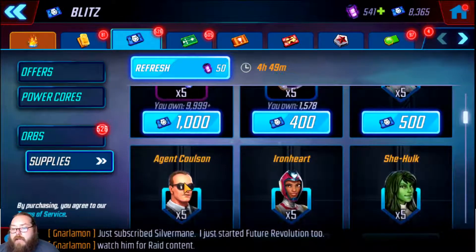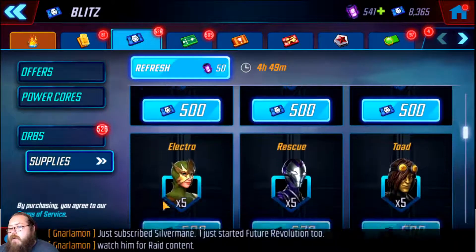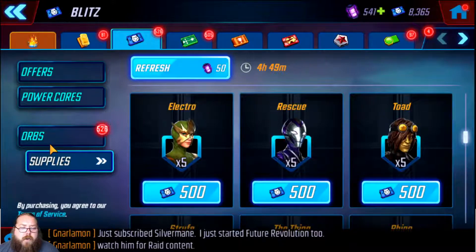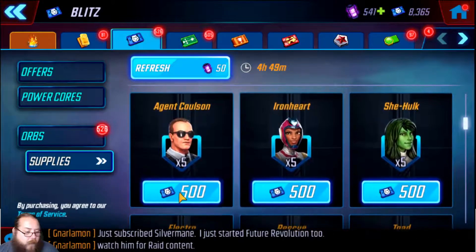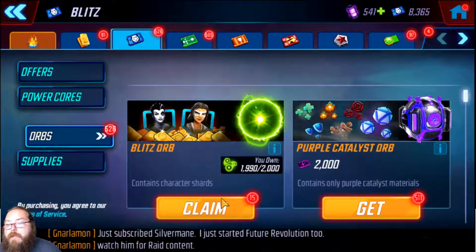You get too many of some characters from orbs — I only need a few more of certain ones, and She-Hulk. Everything else I have maxed, so orbs aren't great for me; I'm better off focus farming. The only good thing about orbs is you also get gold, and now that She-Hulk's in there I might go orbs for my Shadowlands team. Moon Knight should be six red six yellow after this battle pass and the RTA.